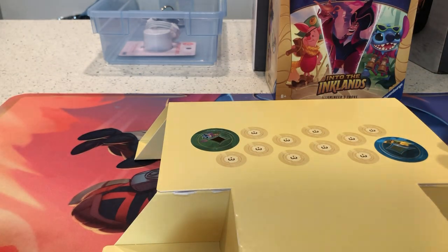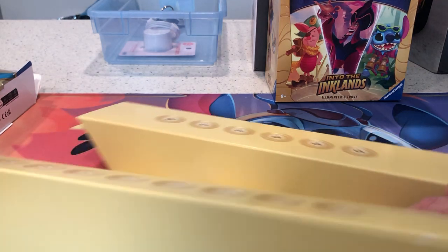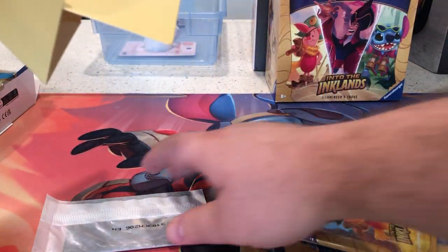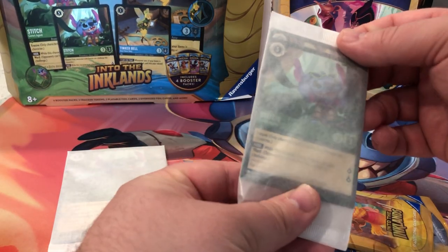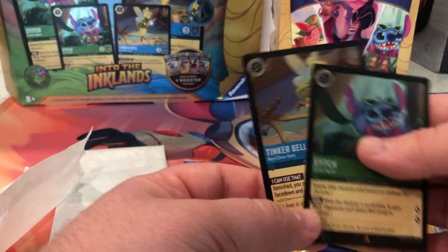If everybody else was excited for this third release, let me know which character in the set you were excited for. These are point counters, damage counters, and then our oversized cards. There are the packs and I'll get the oversized cards out as well — that's everything we're gonna have to break up later when we're ready to play. Let's get our little holographic Tinkerbell and Stitch out. Automatic holographics there, and then the oversized cards, which are always nice to keep as a collection.